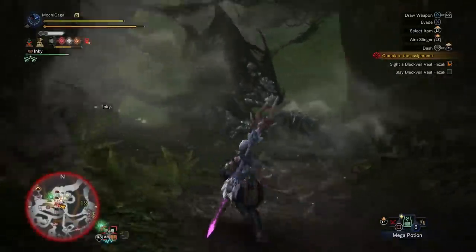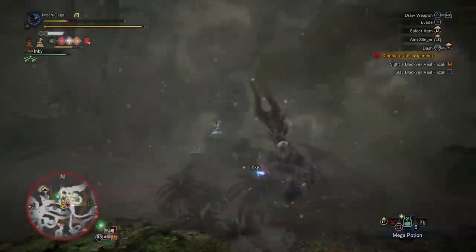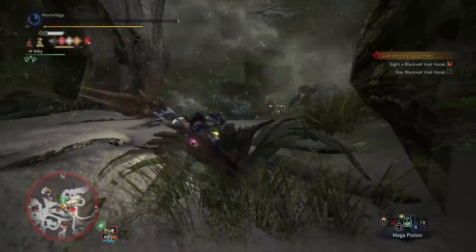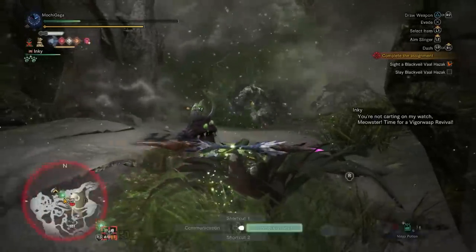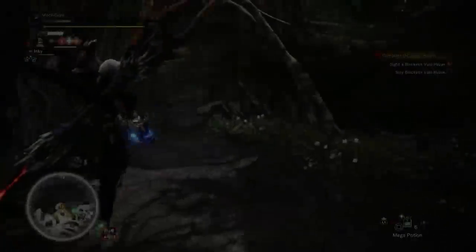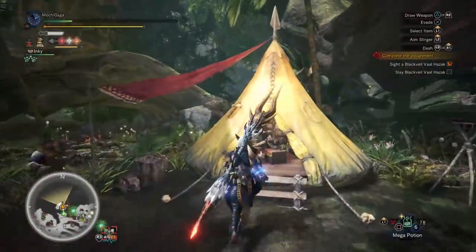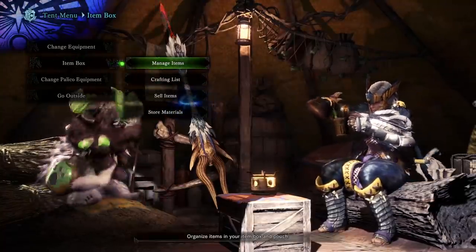Then at number 2 is the Vigor Wasp Revival. This is not as useful when fighting easier monsters, but can be a godsend when fighting the game's harder opponents. It basically resurrects you once in a hunt should your character faint during battle, saving you from a potential cart. In that sense, it acts almost like feline insurance, minus the trip back to camp. The only downside is that it doesn't revive you in full health, so it's quite possible to get smacked by a monster as you're standing up and then cart for real. Against the most challenging monsters, however, its heal and free resurrect can spell the difference between failing a mission or barely clearing it. And we've all had those moments.